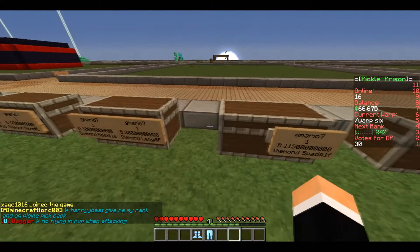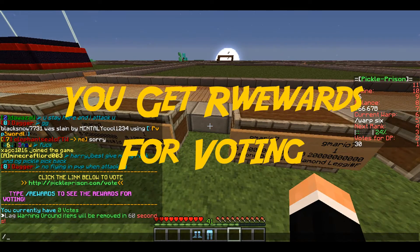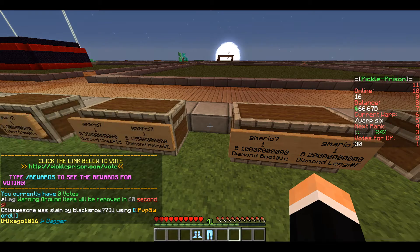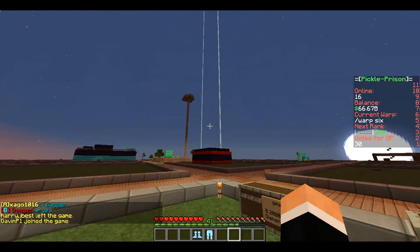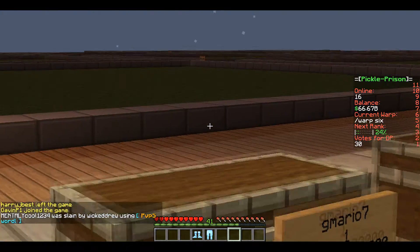Try to vote as much as you can. Most servers have this — if you do slash vote, it'll put a link or something. You click on it, it'll open up in another tab or something, and then you just vote. You have to go through like the security thing — it's kinda stupid, but pretty much try to vote as much as you can.